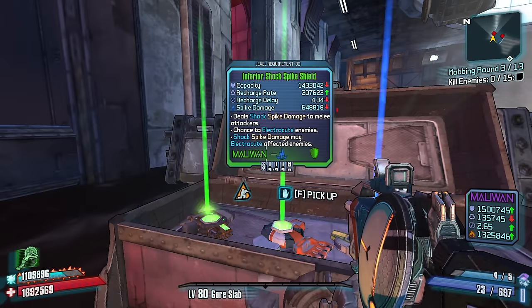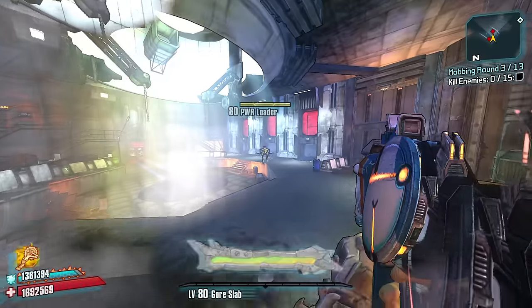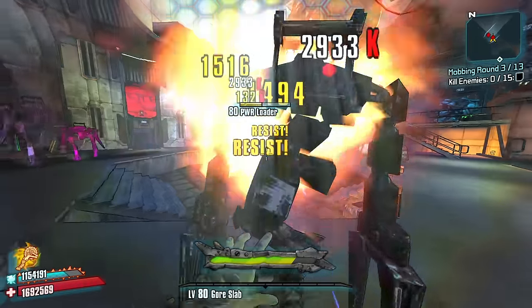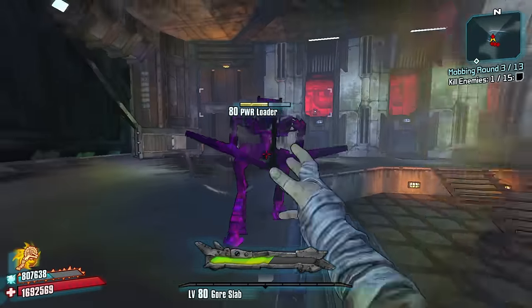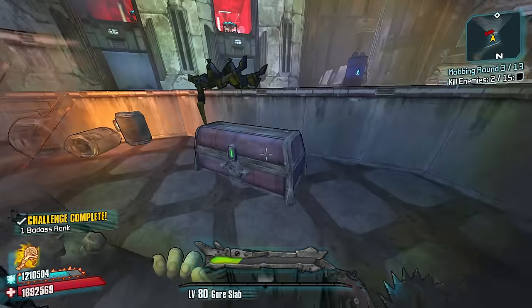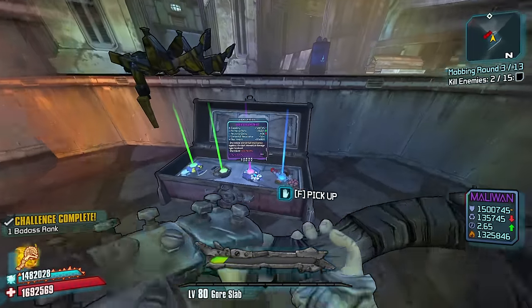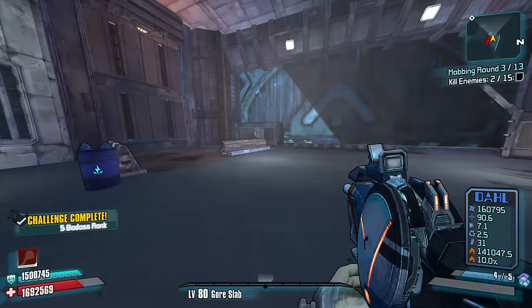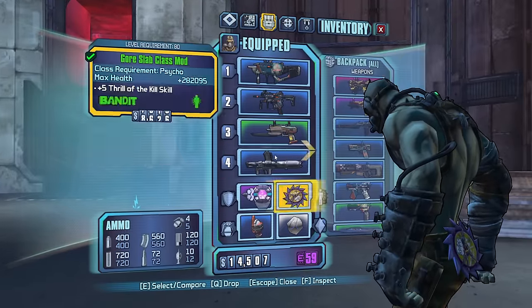Fire damage to melee attackers — very good. We're in an all-corrosive area, so we're going to try to use other means to get some free kills, and we're not going to be killing the super badass. Let's take the adaptive shield to help us against ourselves, if you know what I mean.